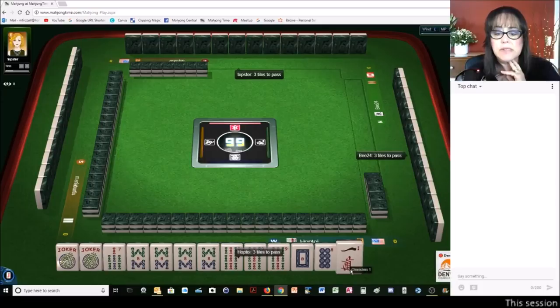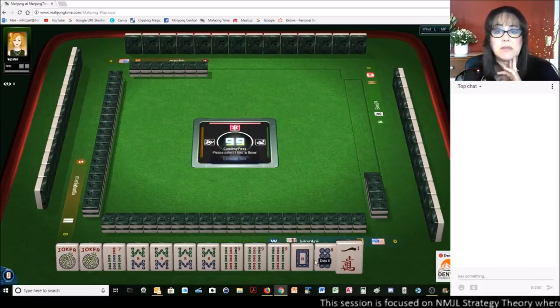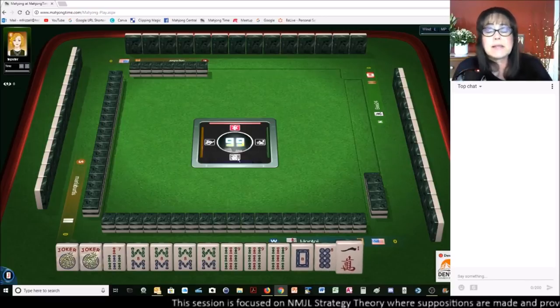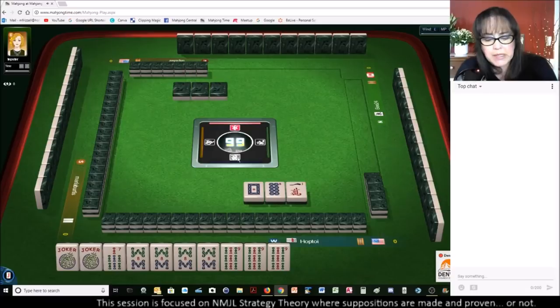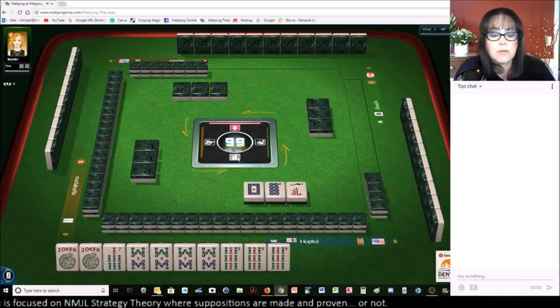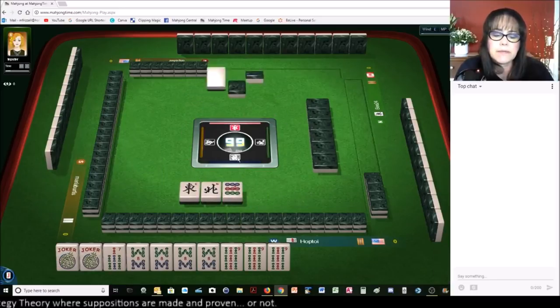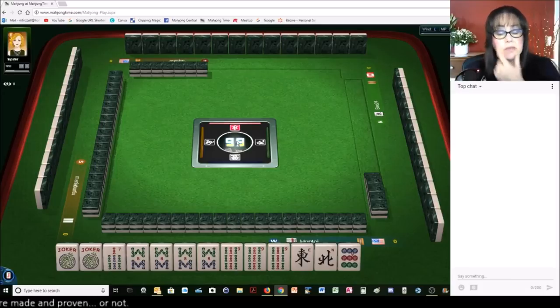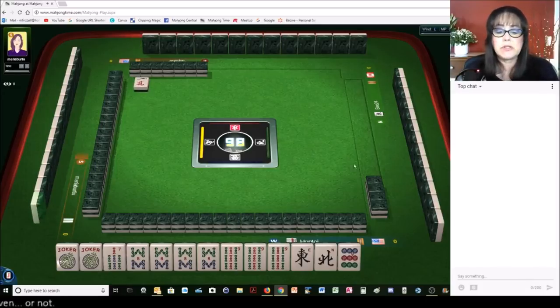This is a risky pass here — all year tiles — but we're one away from being set, so I think the risk is worth it. So we're playing consecutive run; I guess from the beginning, really, it was consecutive run. And we're in a one-suit opportunity here. We've got three discards, so that was a pretty good Charleston.